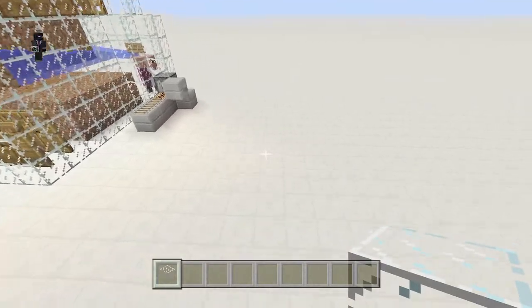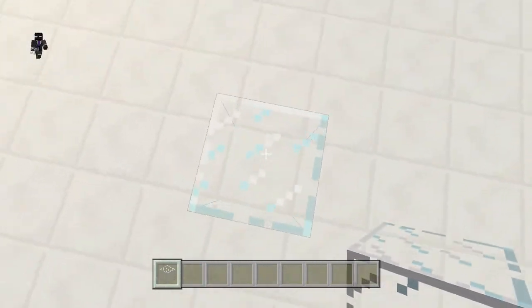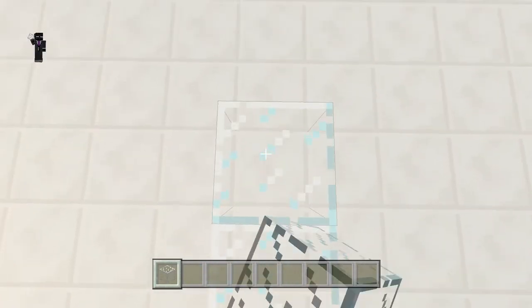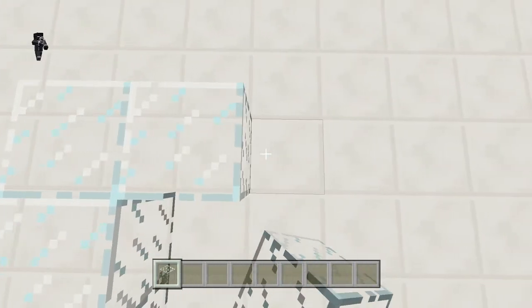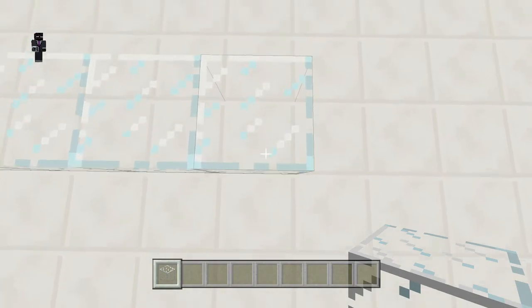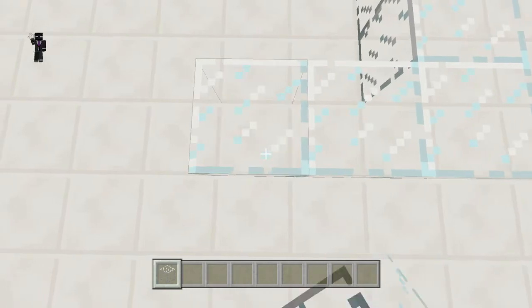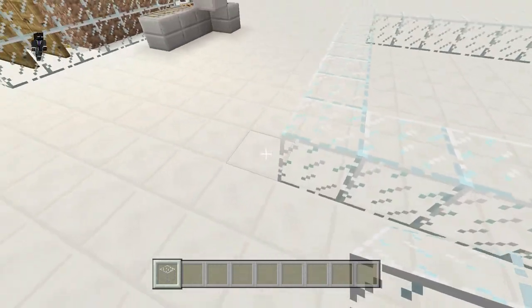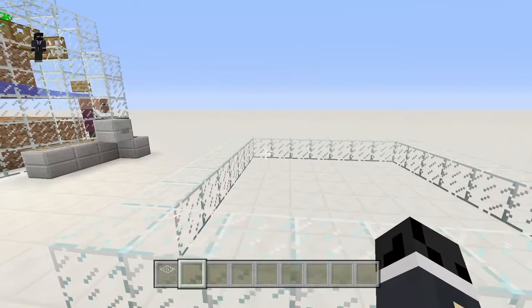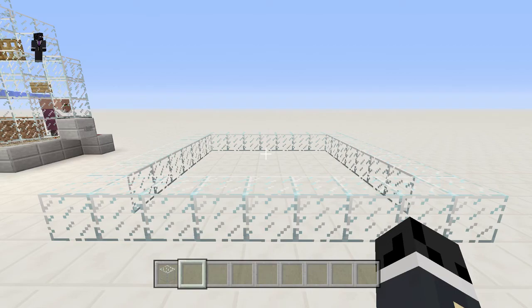You want to start off by placing a nine by nine ring of glass around the area — 1, 2, 3, 4, 5, 6, 7, 8, 9 on each side. Then the next step is to build that ring up six more blocks so it turns into a seven-high ring of glass. I'll go ahead and come back when I've done that.